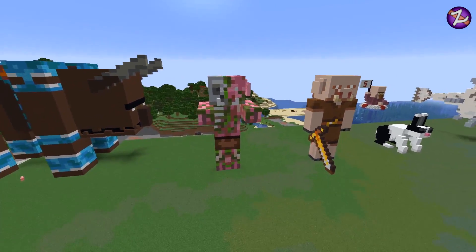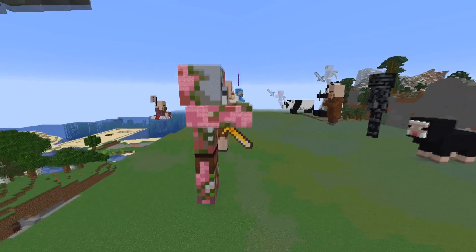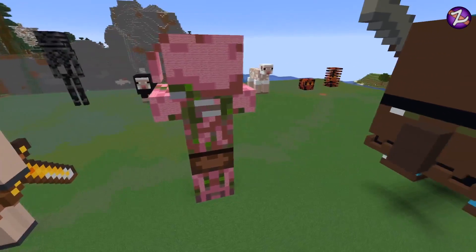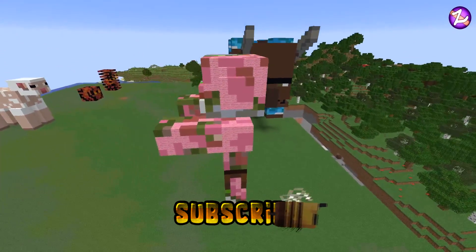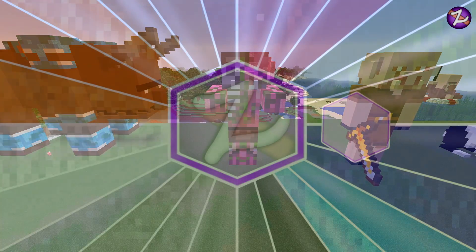I must admit, there were a lot of colours I used, so I do apologise about the colours in a second because we actually used quite a fair few blocks. If there are some blocks that you think you might be able to use instead, then go for it because you might be able to narrow a few of the colours down. But anyway, I'll leave that part up to you — this is my interpretation of the Zombified Piglin. So let's get on to the colours, shall we?